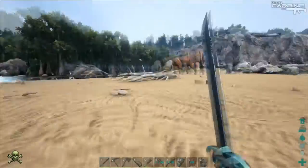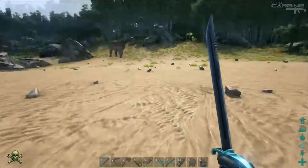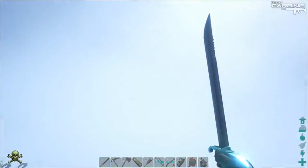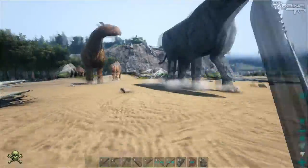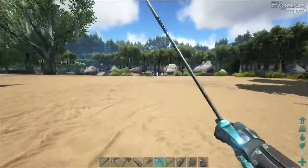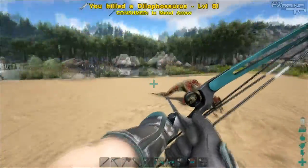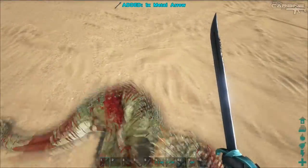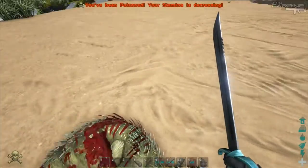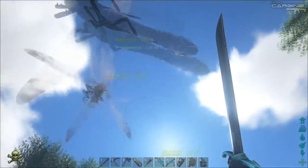So, as soon as you hear them coming, or you feel that first sting, just crouch. And then they'll have a hard time hitting you, and it'll give you time just to clean them all up. Let's do this again. Got a dead body, and I'm harvesting it — and there, first sting, crouch straight away. Look how much time you have.